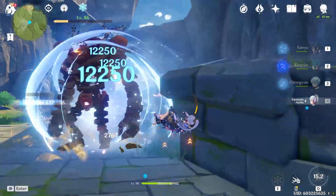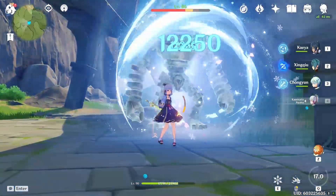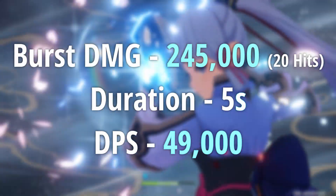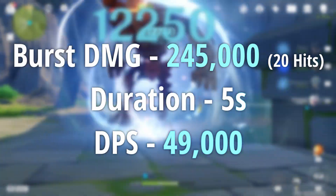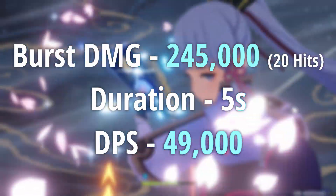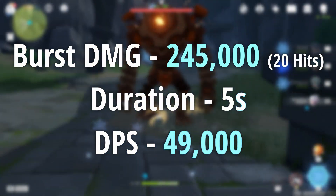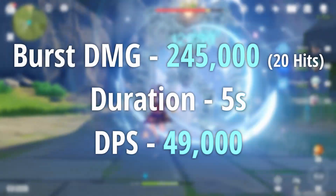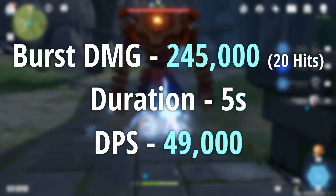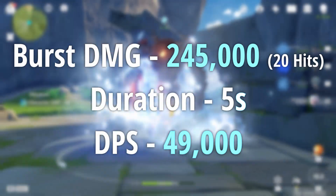At this point, Ayaka is kind of just blowing out Kaeya in every single category, but when it comes to the burst it's just not even close. Ayaka's burst scaling is just ridiculous. As you guys can tell, we absolutely melted through the Ruin Guard — we didn't even finish the burst and it already took him out. Breaking it down, Ayaka's burst does around 20 hits if you land all of them, each hit doing 12.2k damage, so in total around 250,000 damage in 5 seconds, bringing the DPS to around 50k damage per second. This makes it probably one of the highest scaling bursts in the game.